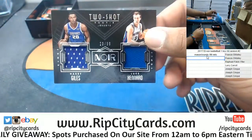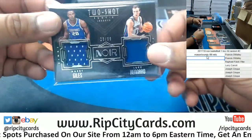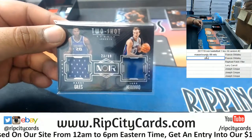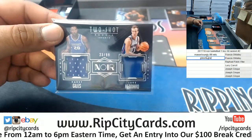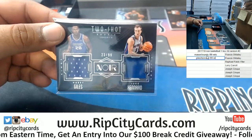Harry Giles and Luca Canard to 99 - another two-shot rookie jersey. So on this one we got Giles slash Canard to 99 relic.